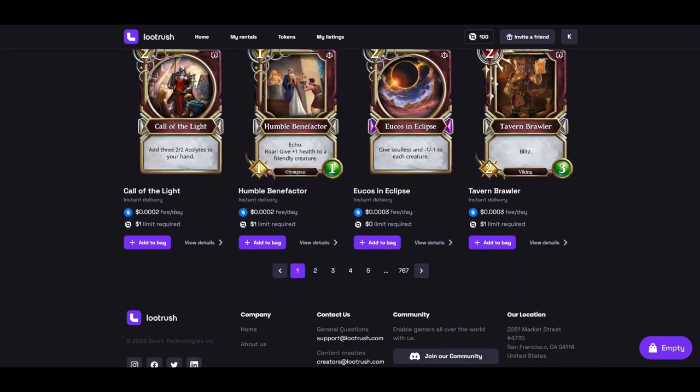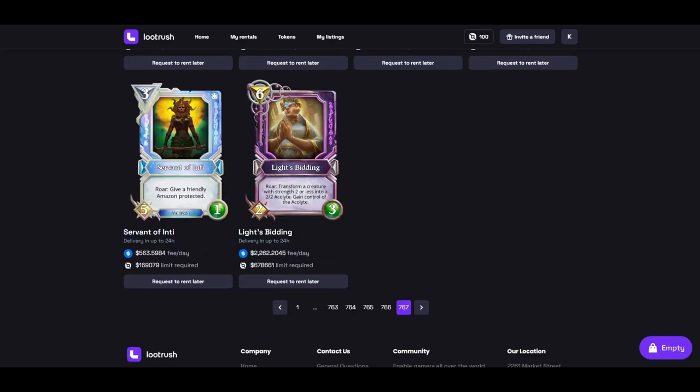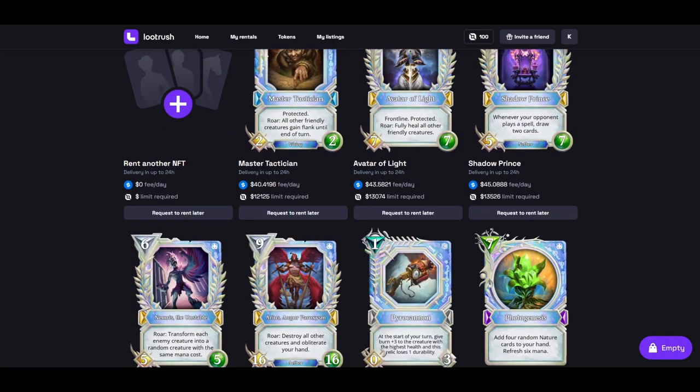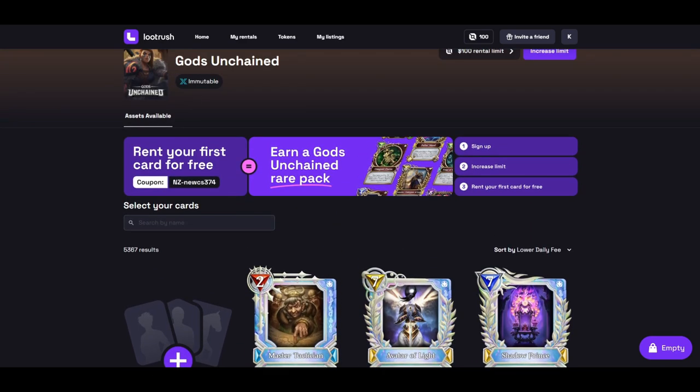Their card selection has gone through the roof — they've got so many things. These are just big old diamonds and promo cards. Hopefully they do add more cards per page and filter options and stuff like that.